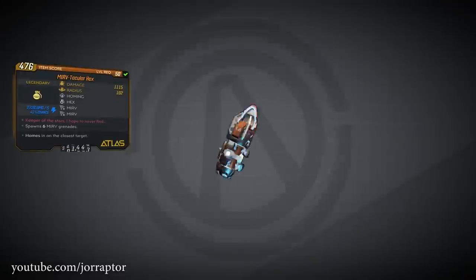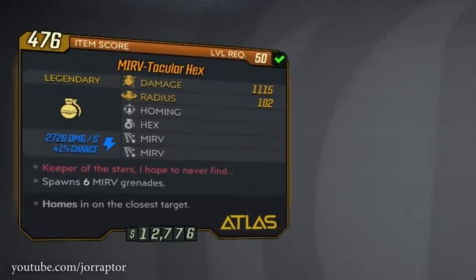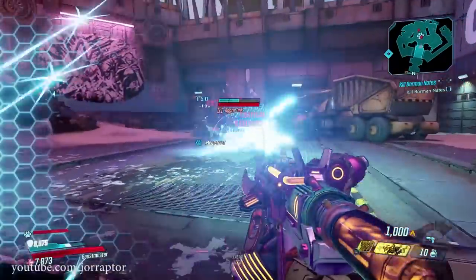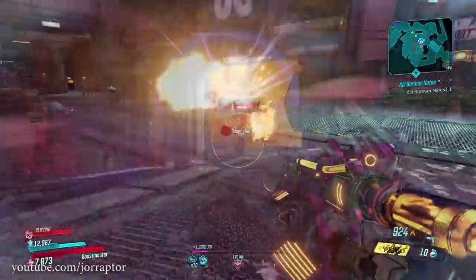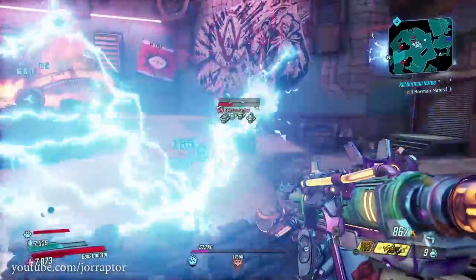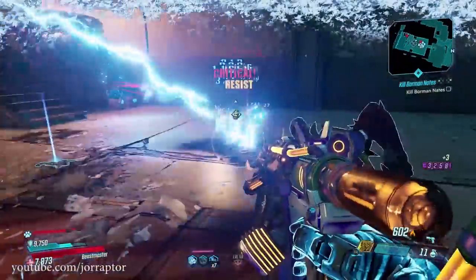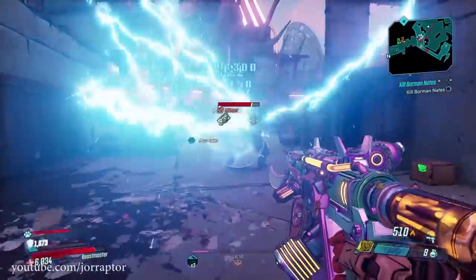I will never lose this grenade because there's no reason to unequip it. It is a world drop and it's one of the best grenades in the game: the Murph Tackler Hex Grenade. Every variant of the Hex grenade can be nice because you just throw it in the direction of the enemy and it will automatically home in on the target. With the Murph variant it also spawns six other grenades that all deal shock damage, so you can really easily destroy a shield. You just need to throw one or a few grenades on Mayhem 3 depending on the enemy.